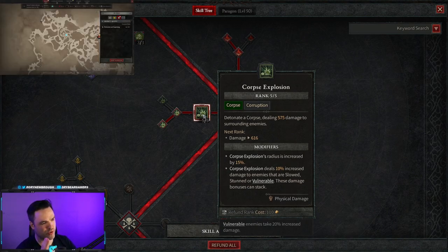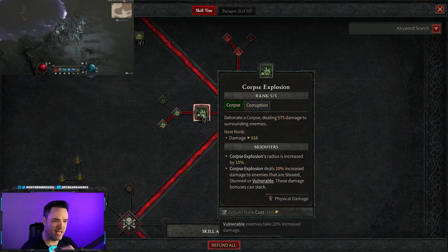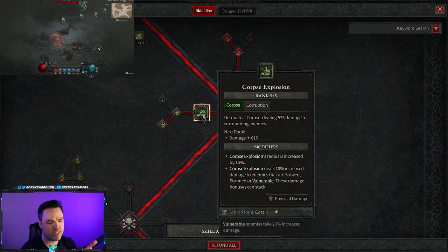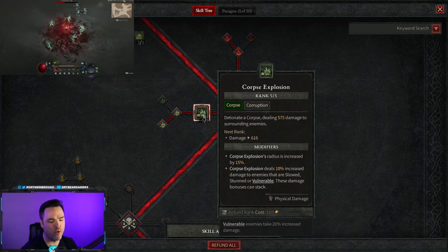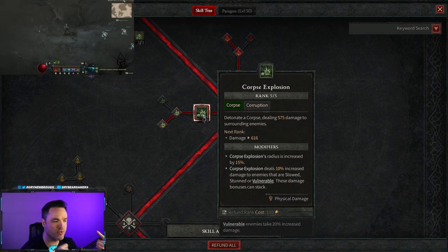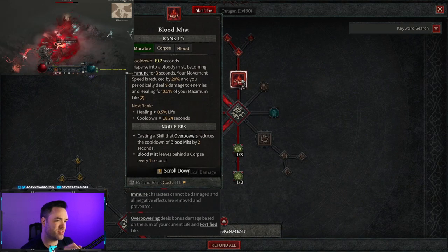Next is the star of the show: Corpse Explosion. You want to max this out as fast as your points will allow. For modifiers, we're going to get the radius increase and then increased damage to targets that are slowed, stunned, or vulnerable. We will want ways to apply Vulnerable — either through party members or through the abilities we choose — to get the most benefit.